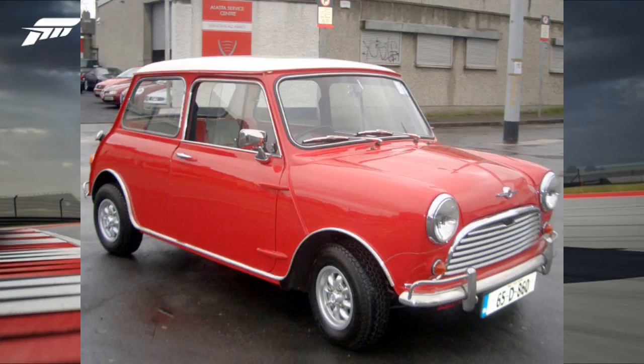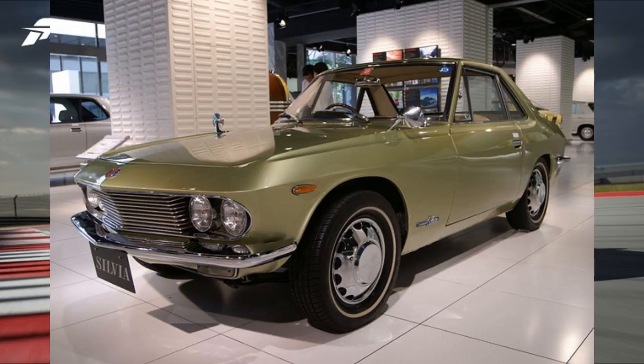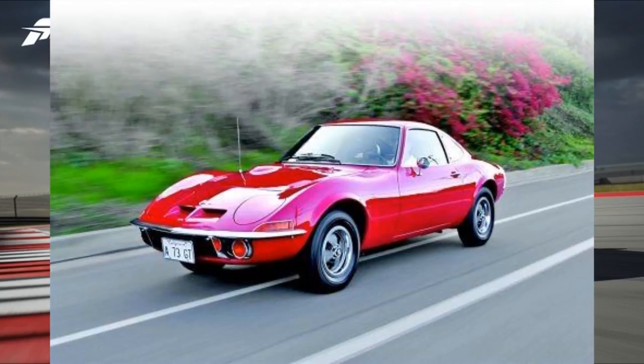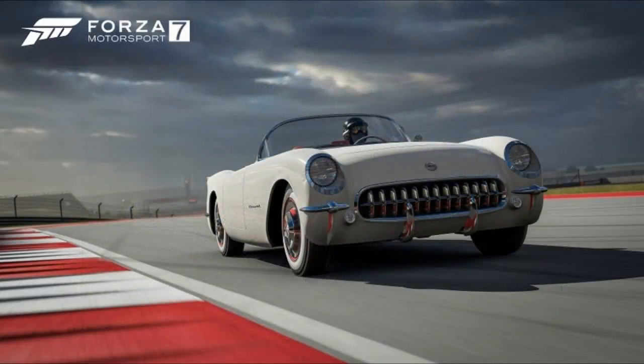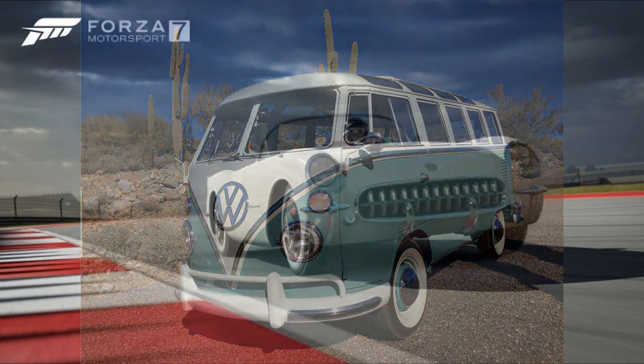We've got a 1965 Mini Cooper S, which is also amazing. We've got a 1969 Nissan Fairlady Z 432, a 1966 Nissan Silvia as well, and a 1968 Opel GT — there has been an Opel in Forza before, yes. We've got more Volkswagens here: the 1963 Volkswagen Beetle and the 1963 Volkswagen Type 2 Deluxe, which is the camper van.